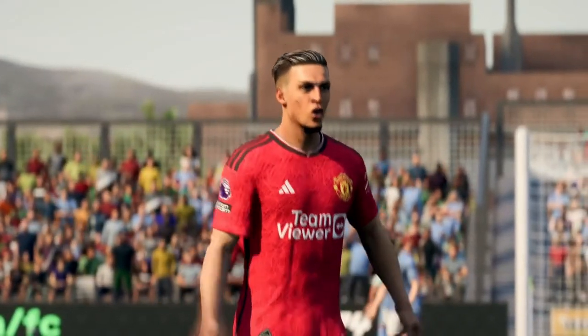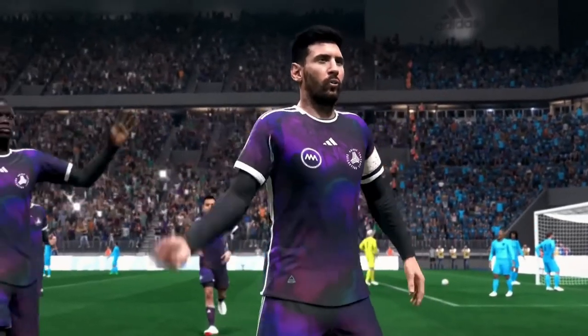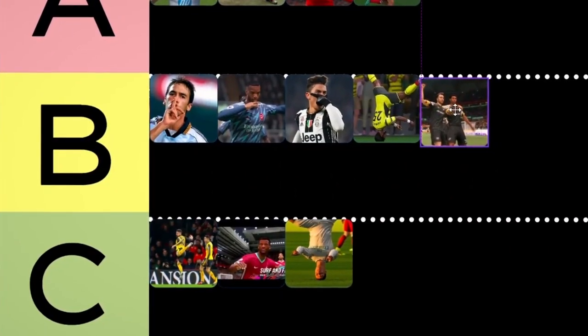Hop and Point. In FIFA 21, the trend piqued the community's interest. Despite its lack of meaning, this celebration was cool when it was first established, yet now it's lost most of its excitement. The Hop and Point is a solid shuffle and has to slide in the B tier.